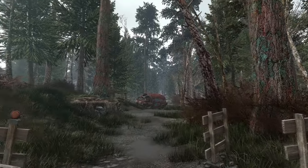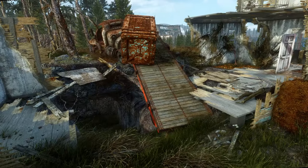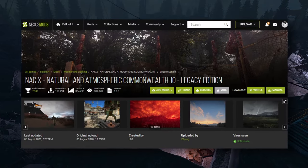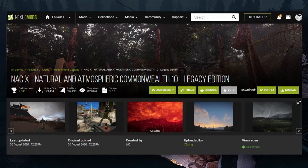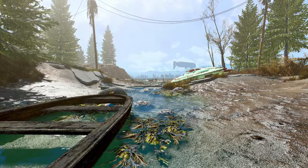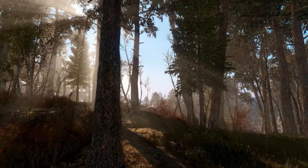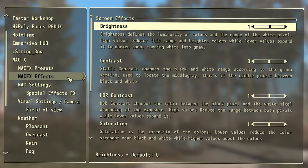That's because another important mod also changes lighting outside and in the interiors as well. I'm speaking of Natural and Atmospheric Commonwealth 10, shortly NACX — the most important and pleasing weather and lighting overhaul on the Nexus at this point. Trust me, if you don't use this you're missing a lot. NACX is a big overhaul of the game's visuals. Changing its lighting and weather creates the most atmospheric experience you can get.